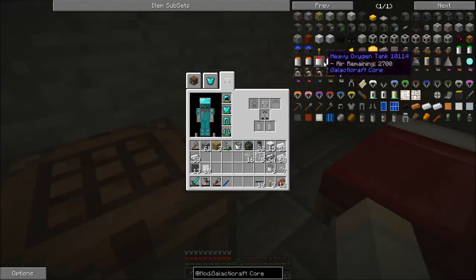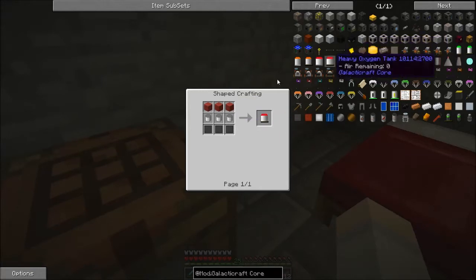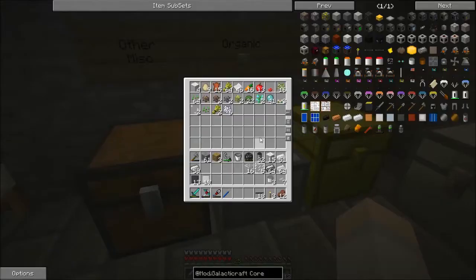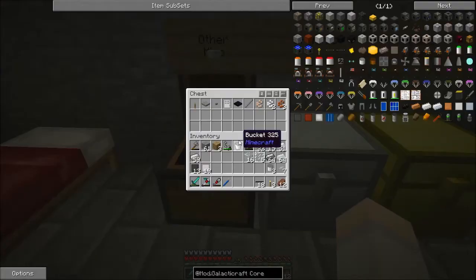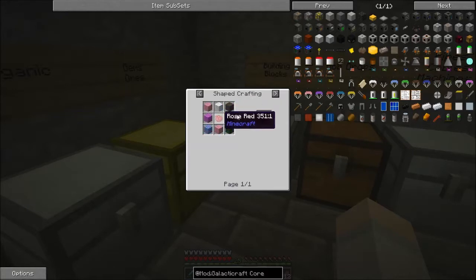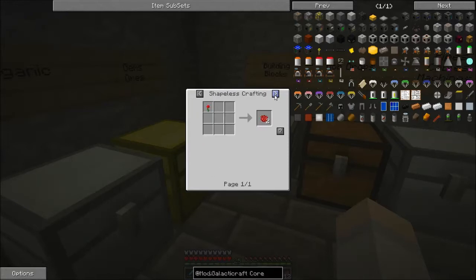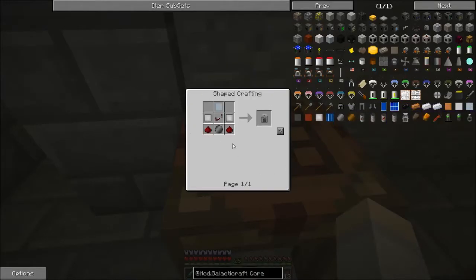Now I'm going to need at least two oxygen tanks, but I'll go with four, so I need some red wool which means I need some red dye. I should have some flowers — I do not. I'm going to have to go pick some flowers. So let's build the frequency modulator instead.